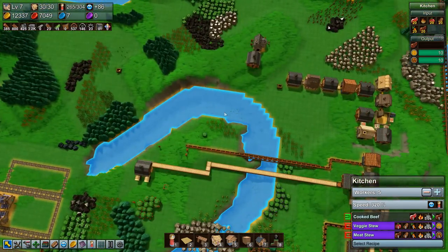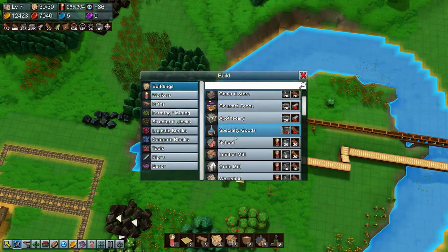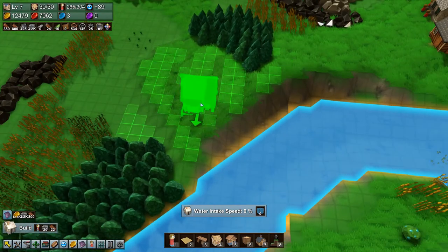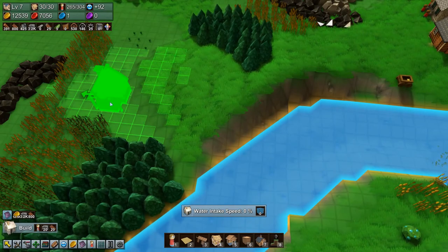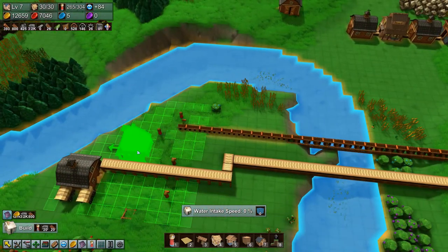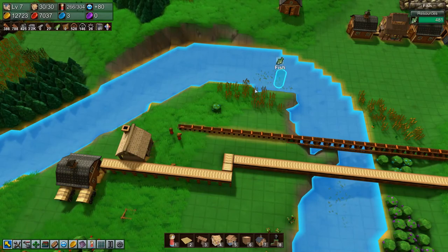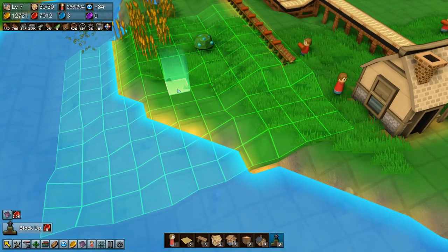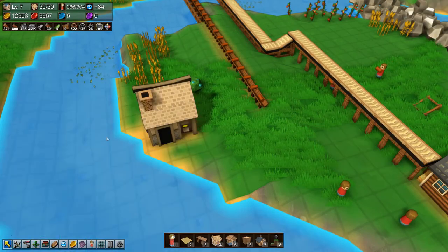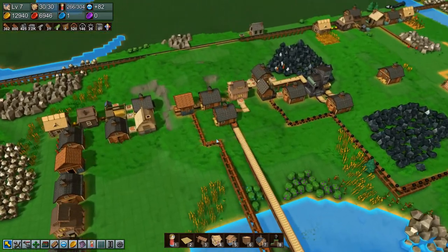Now the question is where are there some fish? There are some fish up here. So if we built a kitchen, let's say right here — what if we built a kitchen right here and told it to make fish oil? All you need is fish and red coins. So then we could lower this terrain a little bit, and actually we could just move the kitchen over there, and then we could make a fishing boat — no, we can't, we need iron plates for that.